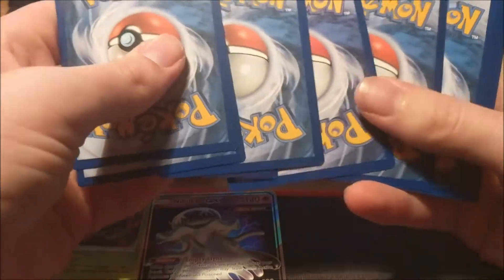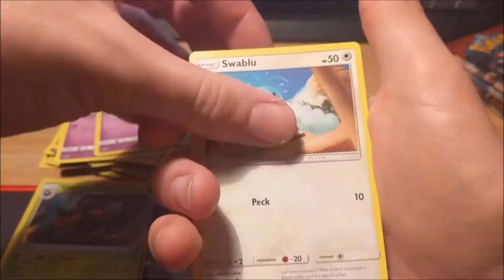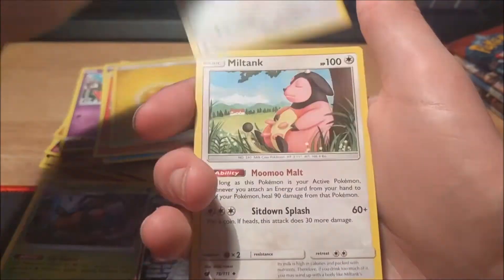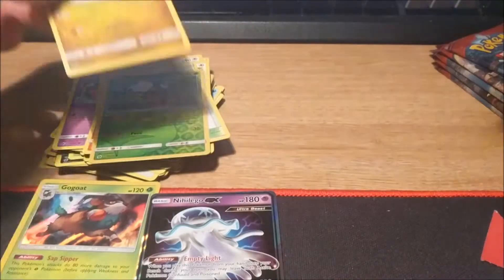I really need to read up on my Pokémon lore to see what on earth these are. Next pack: Chimecho, Spoink, Swablu, Swinub, Numbala, Lightning Energy, Cinccino, Miltank, Sea of Nothingness, Karrablast reverse — such a weird artwork — and a Kommo-o regular rare.